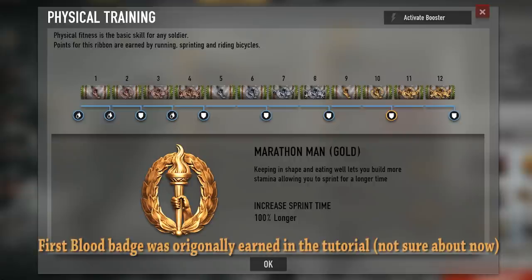How to unlock this badge — you basically just run. You run and you ride bicycles. That's pretty easy.